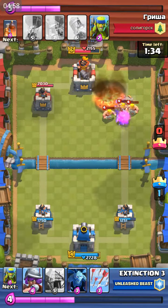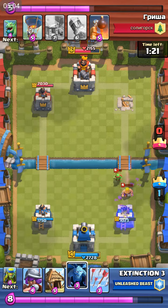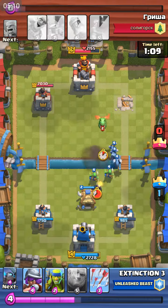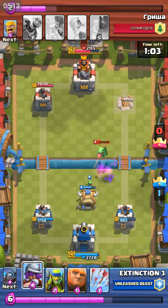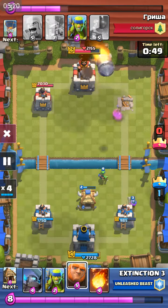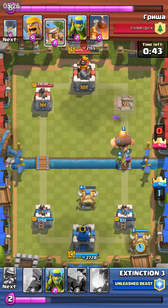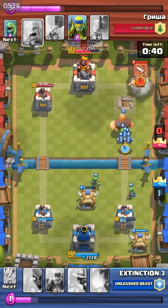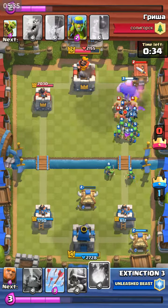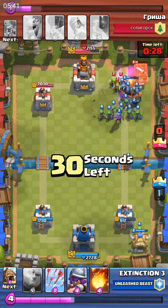It kind of puts the elixir trade against you because then he can let his balloon reach the tower. His balloon doesn't get there. Now putting out the giant — I get my spear goblins ready. I almost fireballed, but I didn't have to because the barbarians got absolutely destroyed by my spear goblins.